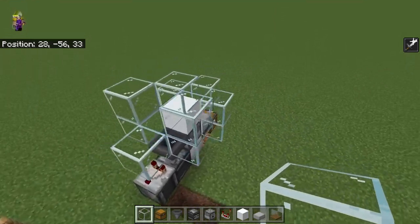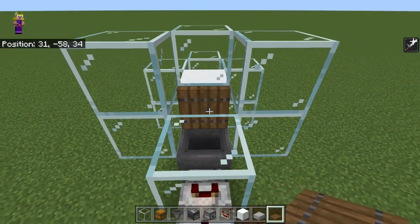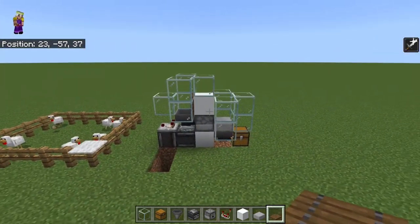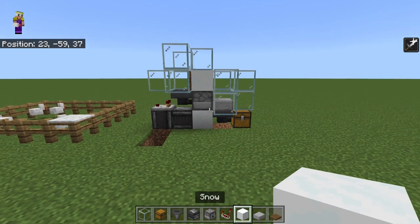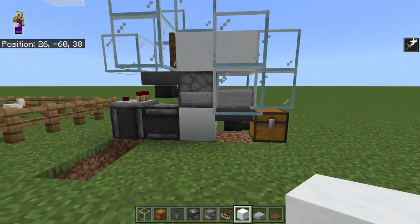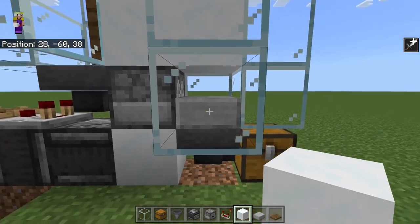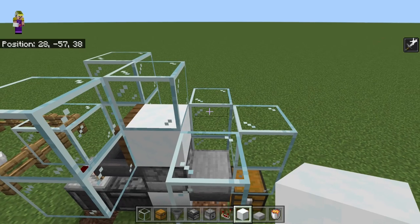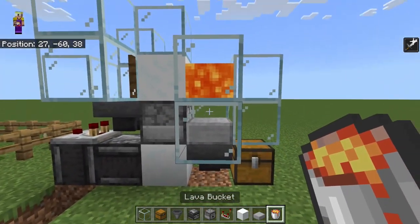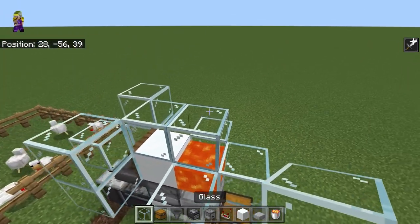Not on the front for the time being. The last thing I'm going to do is place a trapdoor with its hinge against that solid block, so it opens down into this hopper. That's the farm basically done, but you've got a decision to make: do you want cooked chicken or raw chicken? For raw chicken, just pop a solid block here and the baby chicks will sit on the slab — when they grow up, adults will suffocate inside the solid block. For cooked chicken, replace this block with lava — when they grow up, they'll get cooked, and cover it up so you don't fall in.